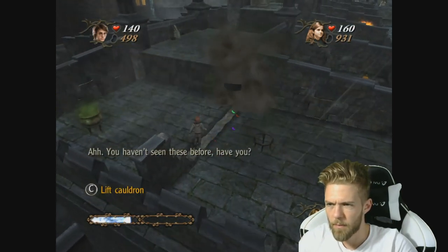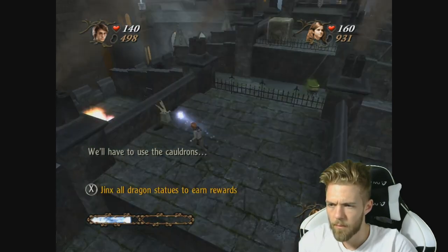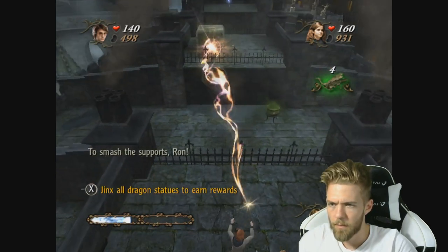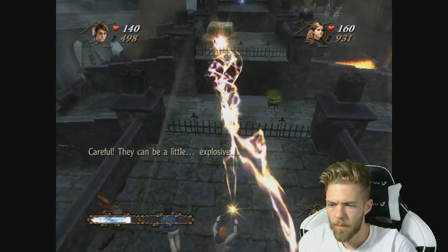I think we have two more. We'll have to use the cauldron to do this — to smash the support. Ron! Careful, they can be a little explosive. Come on Harry.